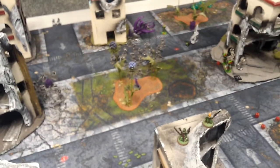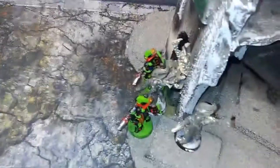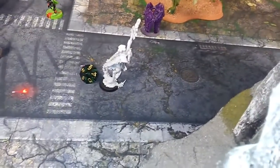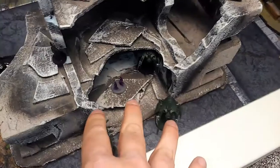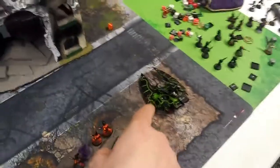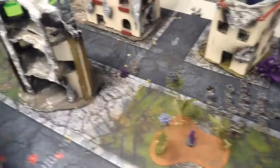I moved and advanced, then Smited a Scarab — but I rolled a one, so it did nothing. The Wraithguard shot two Wraithcannons into the D-Scythes and caused two wounds, one wound, one wound. Over here I didn't really do much but I did kill a lot of Warriors between the Fire Prism, Bright Lance, missile launcher, and Farseer. They'll be back — well, no they won't.